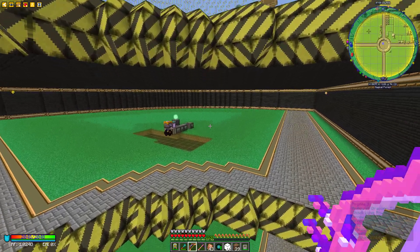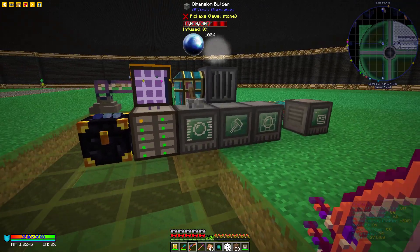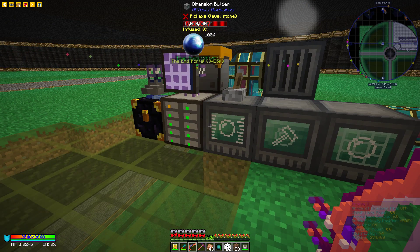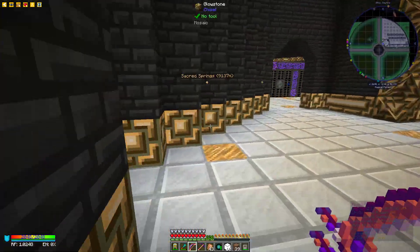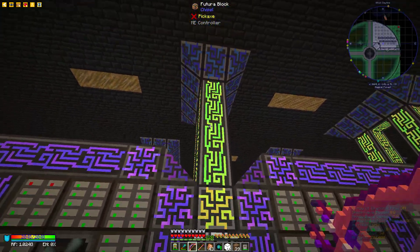That's actually what happened to one of our mates in the game — he kept falling and dying. Over here there's another RF Tools setup, but this is RF Tools Dimensions. As I mentioned in a previous video, it basically creates brand new worlds within this world — very much inception-esque.